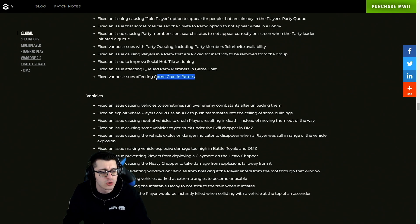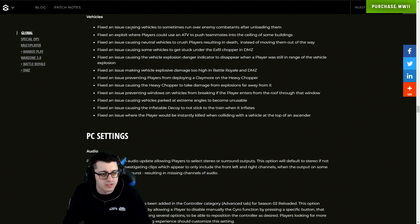Social fixes: notifications were broken for quite some time and have been fixed, along with issues involving split screen, the friends list scroll bar, the lobby itself, party member queue, voice count, join player options, people already in the party queue, clan features, and social hub. Also various issues affecting game chat in parties.